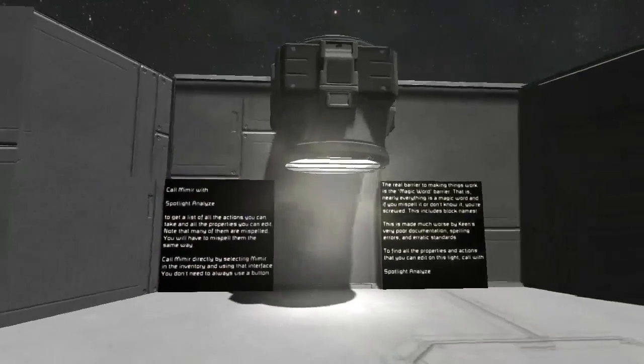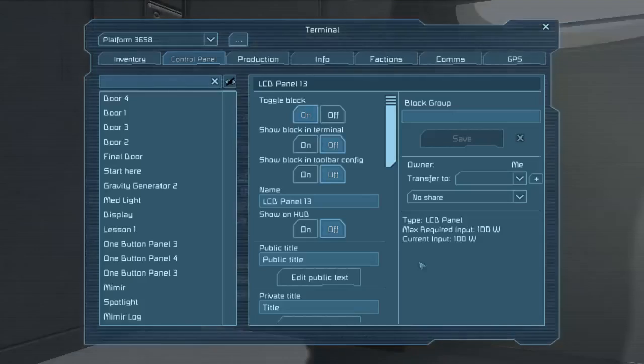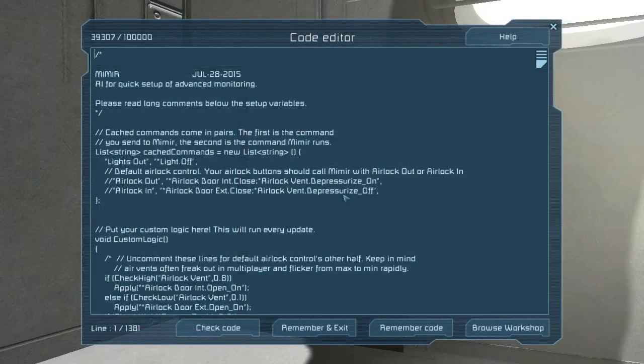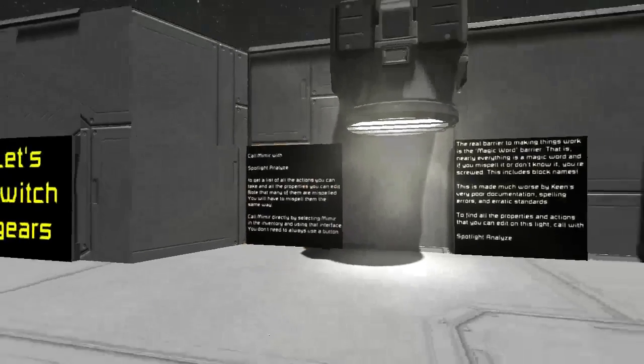99% of the complexity of programming is the fact that you cannot type anything wrong. And that's made a lot worse here because if we go to Mimir's code, this has no auto-correct and there's no tab completion. So when you type in here, you're going to have to be very, very careful. It's very easy to just forget a letter, or accidentally spell something right when it's supposed to be spelled wrong.